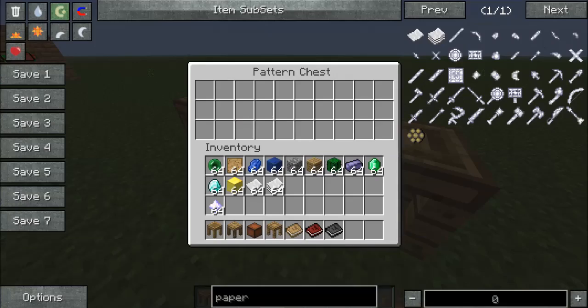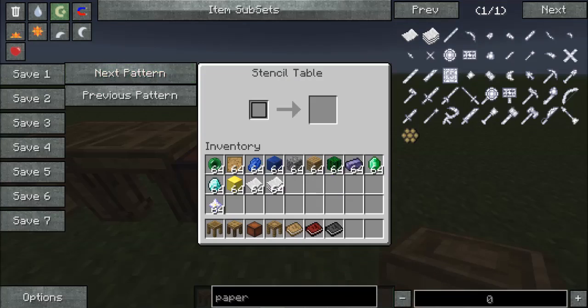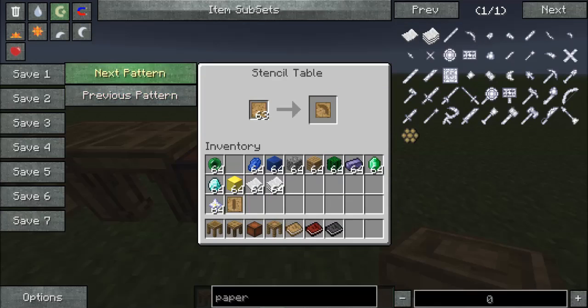You'll want to use the pattern chest because it allows you to store all your patterns that you're going to be making, and frankly there's quite a bit. So we got our blank patterns — we take this and put it in our stencil table. We'll get a tool rod, a pickaxe head, a sword blade, a wide guard, and a tool binding pattern.